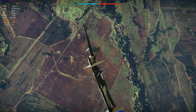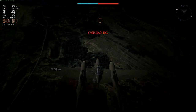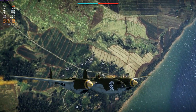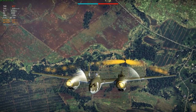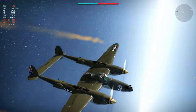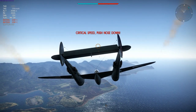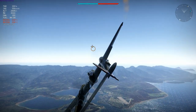Pointing the plane up into a zoom climb from 600m at the bottom of a dive using WEP, it starts to struggle around 2,300m — a 1,700m zoom climb. A stall hammerhead shows how poorly the rudder handles flipping the plane over: it's sluggish and control is lost entirely, only returning once the plane accelerates back past 150 km/h, emphasizing the need to keep speed as high as possible.